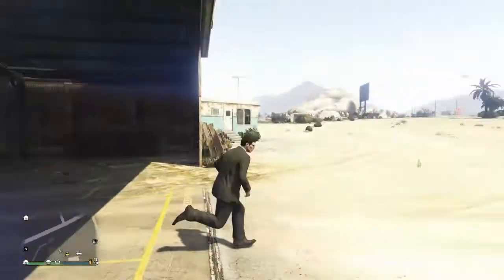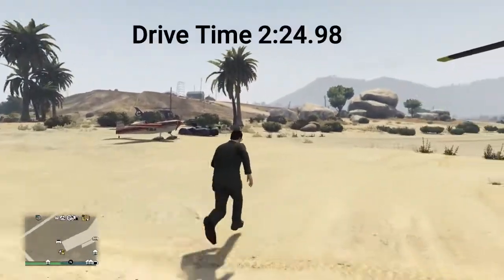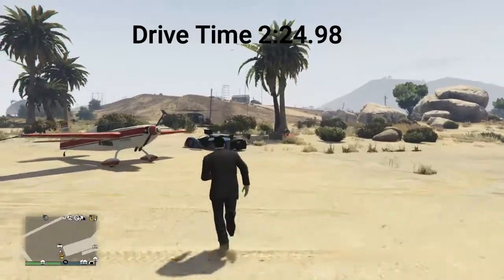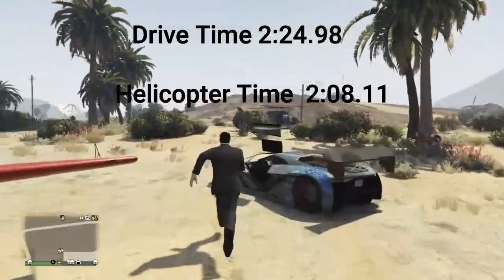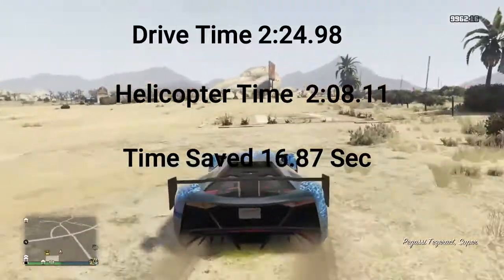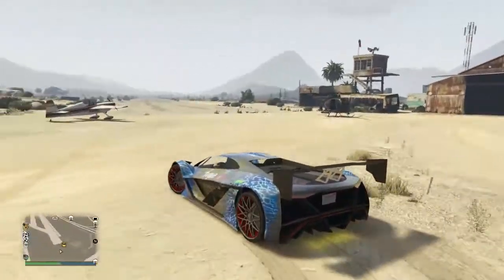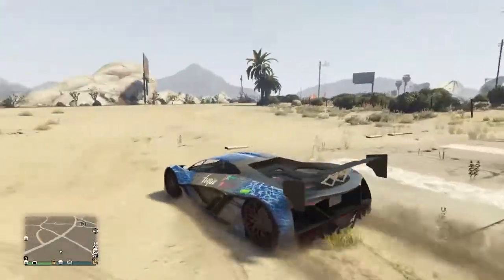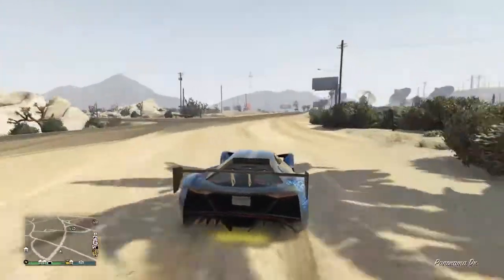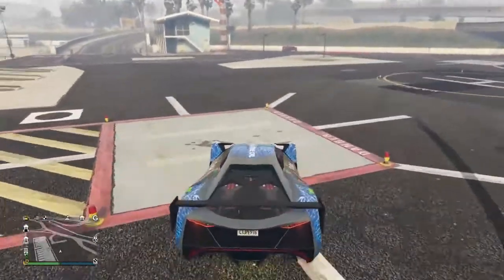Now we're going to take a look at the numbers. Our drive time came in at a total of two minutes 24.98 seconds, and our helicopter time came in at two minutes 8.11 seconds. Overall we saved 16.87 seconds by taking the helicopter. Now I'm going to drive back to the helicopter pads and we'll begin the third trial.